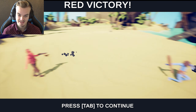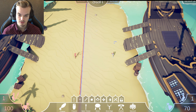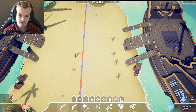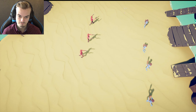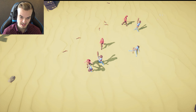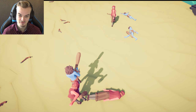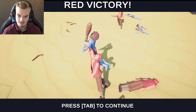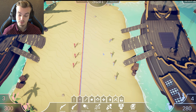He threw his gun away. Hold on, let me put down a few of them, and then also a few flintlocks. They throw their guns away, and now they're just fighting with their hands. But they're still pretty strong. Cool units. Pretty cool.